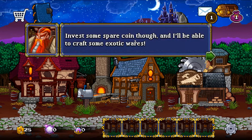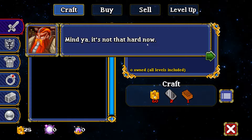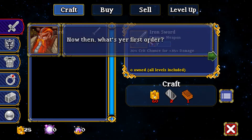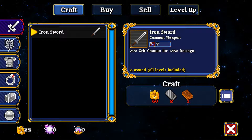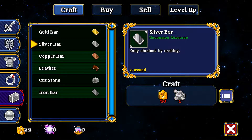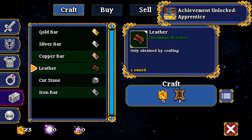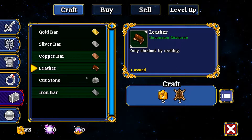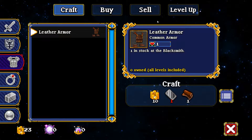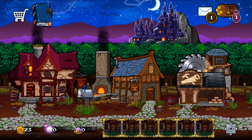'In the market for some crafting? I can help you with that. This forge is a bit modest but it'll do for now. Invest some spare coins and I'll be able to craft exotic wares. Choose your recipe on the left, make sure you have the goods on the right, toss some coins, and you've got an item.' At the start I can't make much. I can make leather — it costs 5 gold and some fur. I made one and unlocked a bit more. Leather is used for leather armor, but that also needs a silver bar which we haven't collected yet.